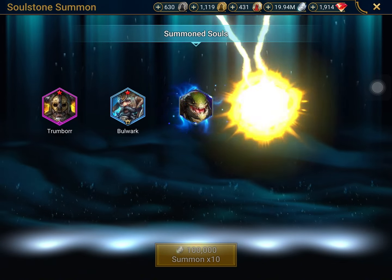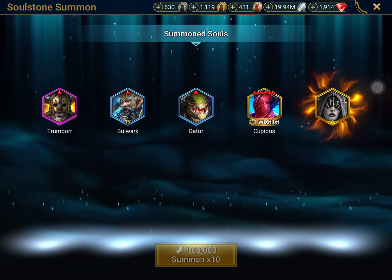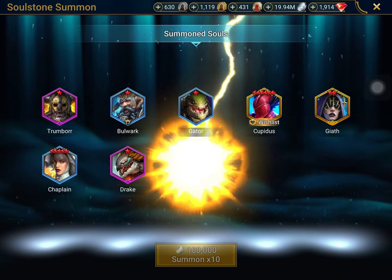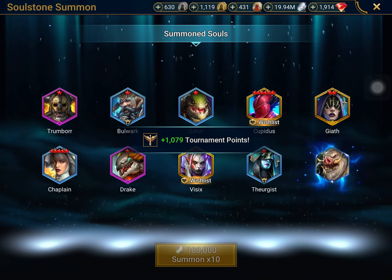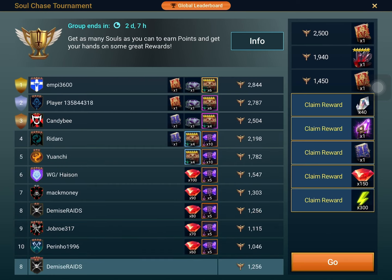Let's hope we actually get something good so that we can get an upgrade for the account. We're getting a bunch of 1-stars again, and then — it's a 6-star Cupidus! Let's go! This is actually insane for my account — a huge, huge upgrade seriously. This Cupidus is going to be insane for my damage dealer. And for the tournament, we already have the prisms. I'm probably going to be opening the immortals as well to get the legendary book, although I don't feel like I need to open all of them since the other rewards aren't that worth it.